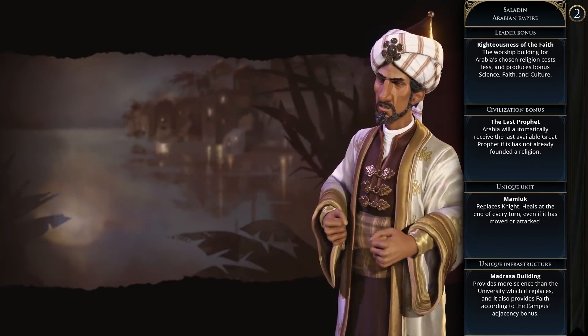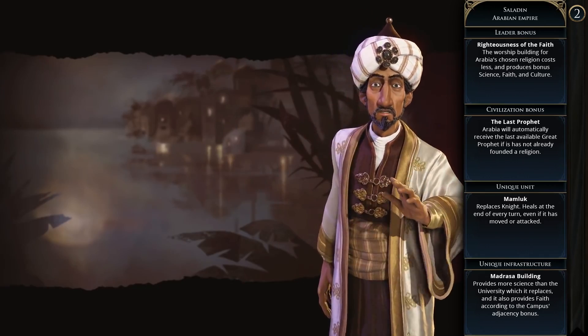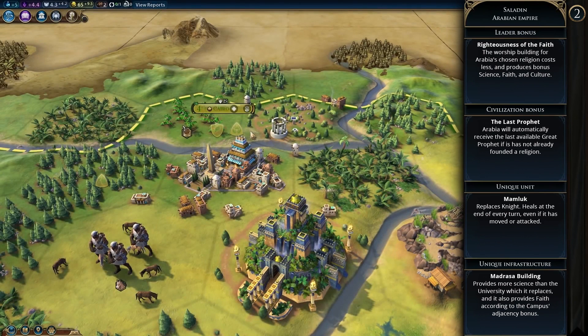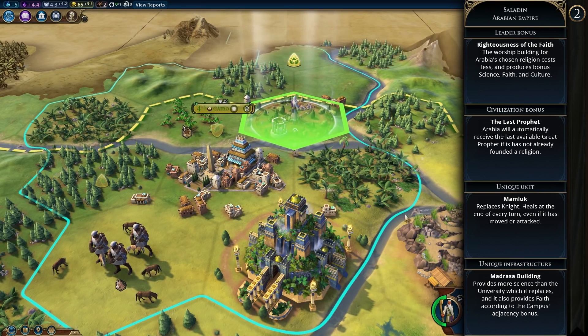Next up is the Arabian Empire with Saladin as their leader. Saladin's bonus is Righteousness of the Faith, which means the worship building for Arabia's chosen religion costs less and produces bonus science, faith, and culture. The permanent civilization bonus is the Last Prophet, where Arabia will automatically receive the last available great prophet if they haven't founded their own religion already.